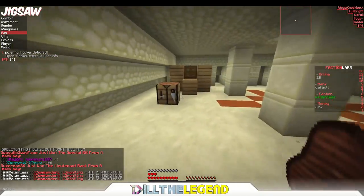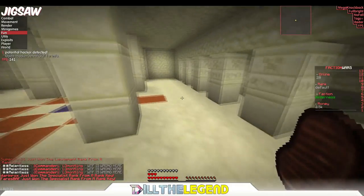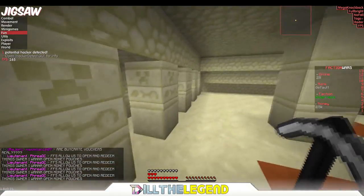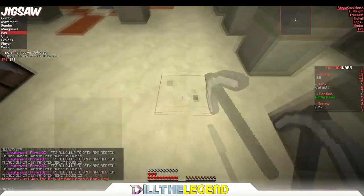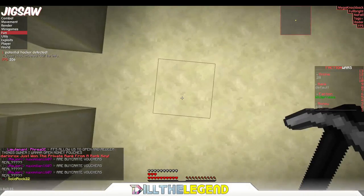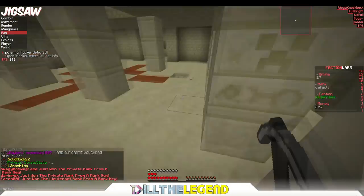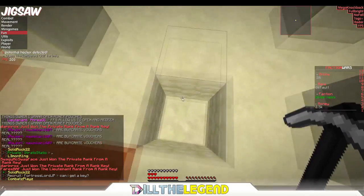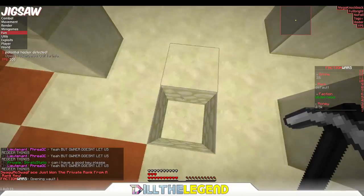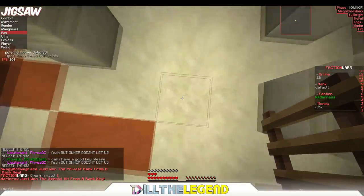That's really that easy — that's how you dupe on this server. To do it with hacks, which is really easy, go into free cam, go far away, and destroy a random block — you're not actually going to destroy it, it's just going to glitch. Run into that block and hold up. They might have patched the free cam, but I don't think they would since duping is allowed. Now go into your player vault and keep doing that over and over again.